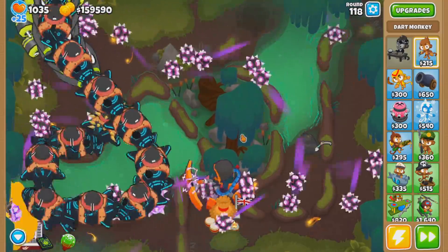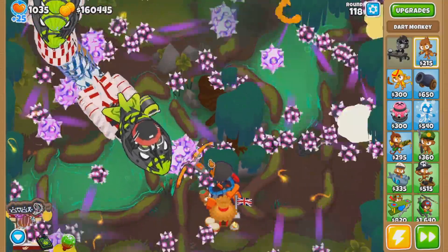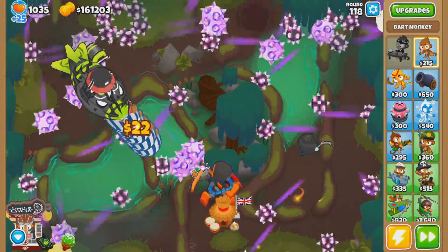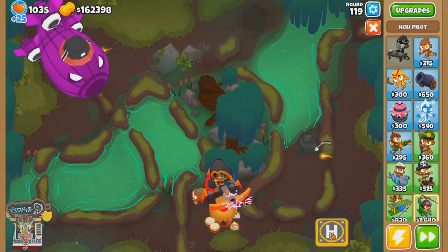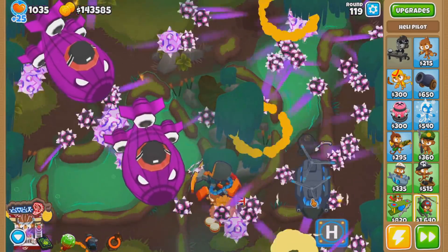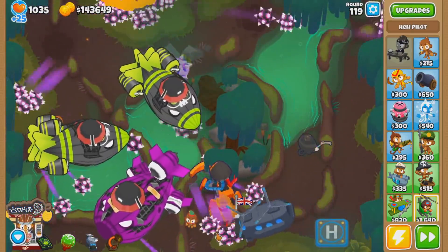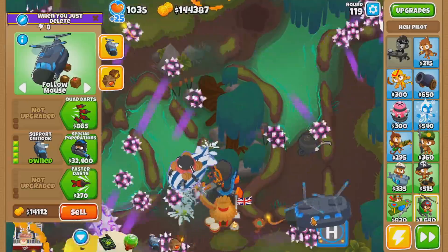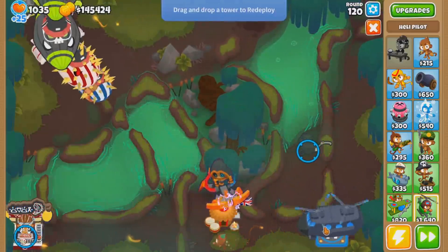I feel like the sad thing about Paragons is that they're only for uber late game, which is something you're not gonna get in something like Chimps mode. I'm pretty sure it's impossible to save up 350k in Chimps because you can't gain income and you can't sell towers, so you're basically stuck. It would really be surprising if someone was able to pull that off, because you have to spend a bunch of money on Dart Monkeys which aren't good in Chimps themselves. Chimps is just a tiny subset of what this whole game has to offer.